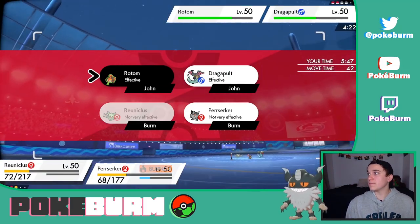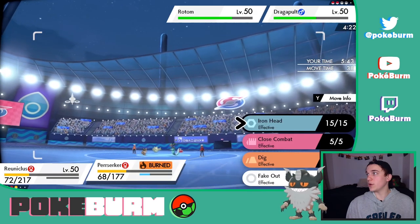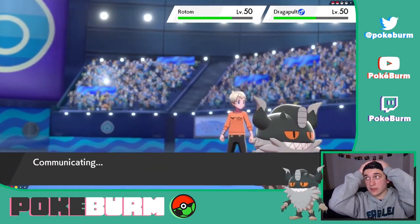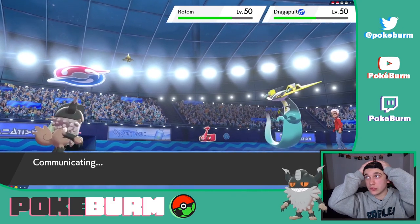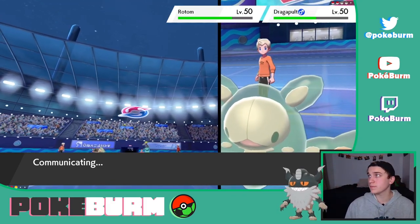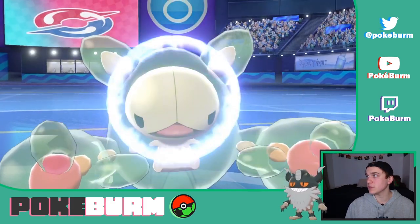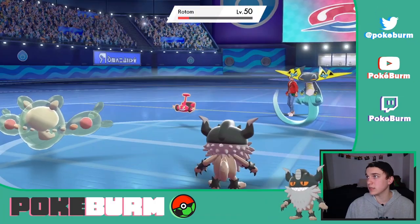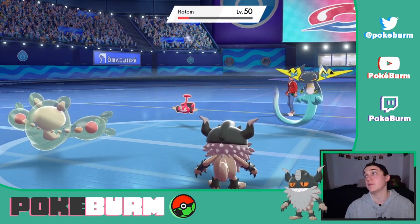We're going to Psy Shock into Rotom, actually. And we're going to Iron Head into Dragapult, just because I believe in Steely Spirit, and I believe that Iron Head will still prevail even though we are burned. Maybe we'll pick up a flinch. Get the Psy Shock off — see how much this does. Reuniclus is a beast. Didn't kill, but that's okay. Popped a berry — less okay. But at least we got rid of the berry.